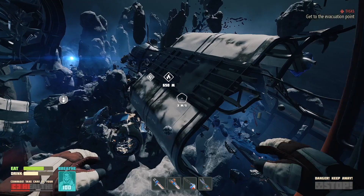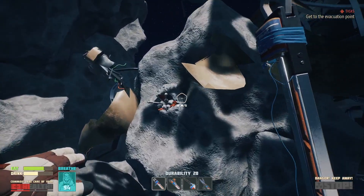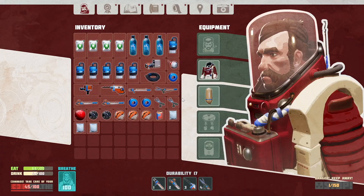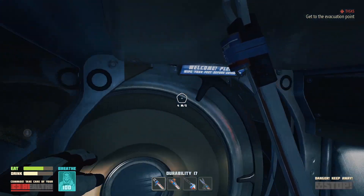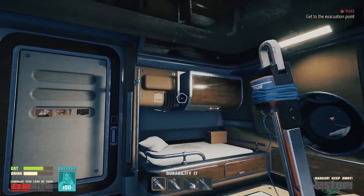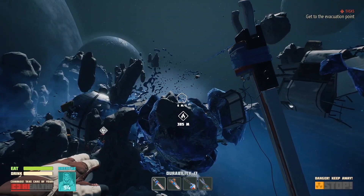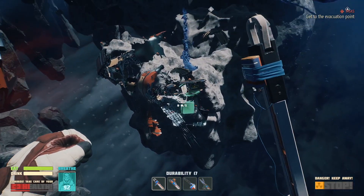Now we need glass, but before we do that let's go get some alkali — I remember finding some right here. Now we're gonna go there. I want to make another oxygen station. Of course, I lack aluminum. YOLO. But what do I do with the freezing risk? I'm definitely gonna need another oxygen station.